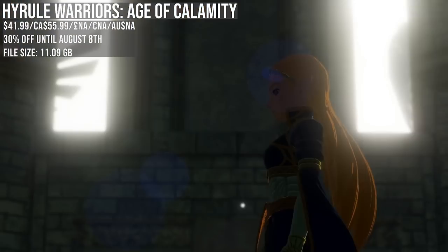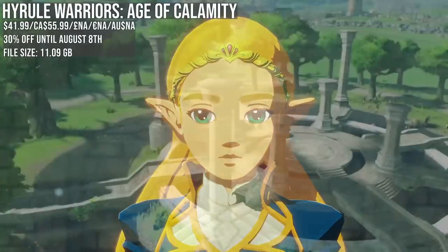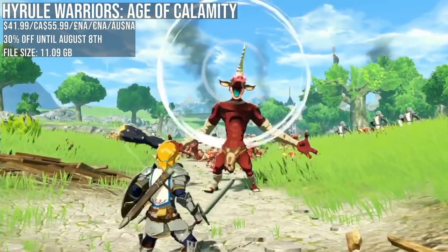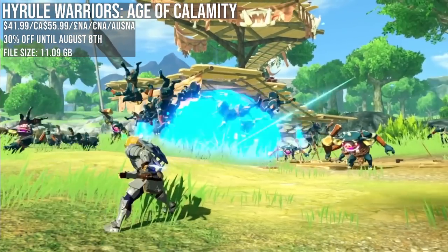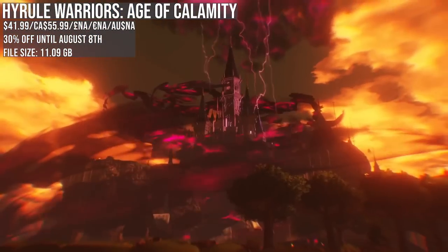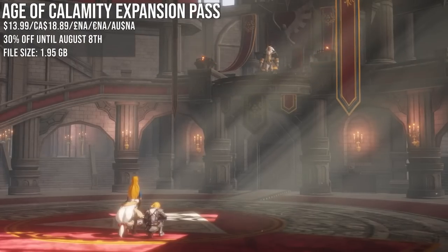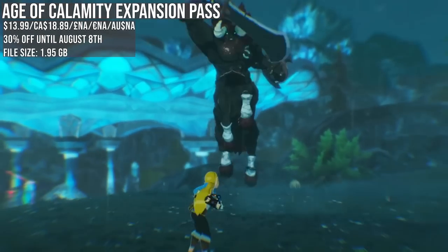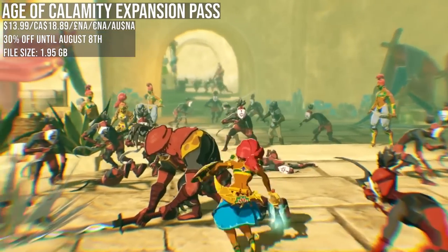Hyrule Warriors: Age of Calamity gets a 30% off discount — not matching the low but only about a dollar more, so still worth a shoutout. This is one of the better Warriors format spins, and thanks to Nintendo's involvement it does a great job expanding the world and story from Breath of the Wild. It did suffer from frame rate issues — especially end game — but it's mostly the usual affair of taking down as many enemies as possible. The expansion pass also has a new low price of 30% off for new characters, stages, and story.